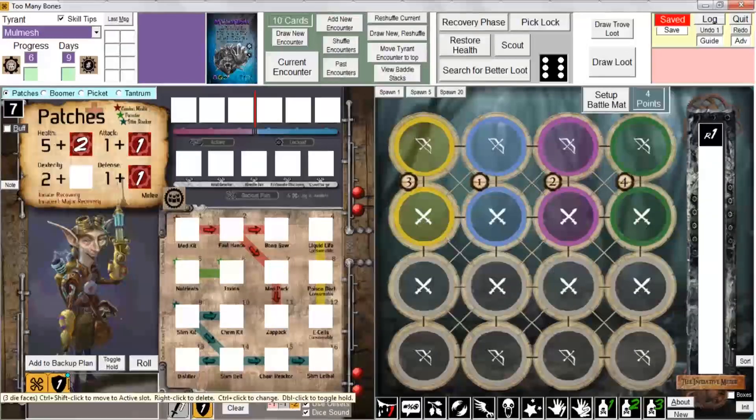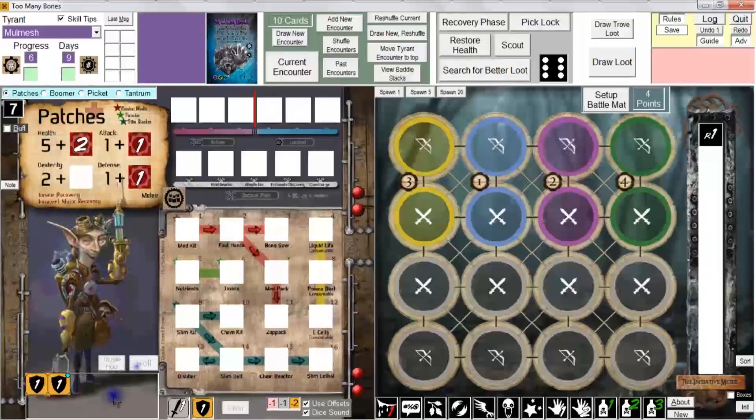I can double-click on a die to place a blue dot in the corner, meaning it's now held — that die is frozen. When I roll again, it won't roll the held die, only the unfrozen dice. This time I succeeded on the reroll, so I would be eligible to increase my stat. Double-clicking again toggles the hold off; the hold button simply flip-flops between held and unheld.